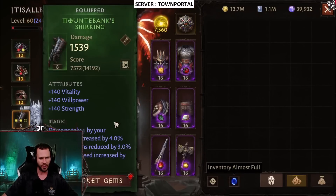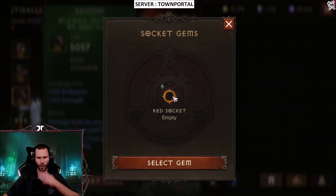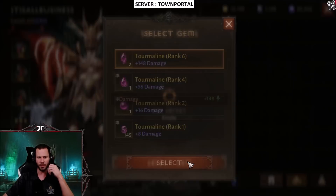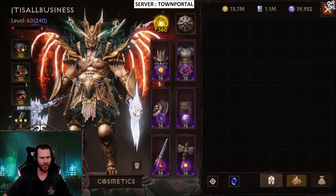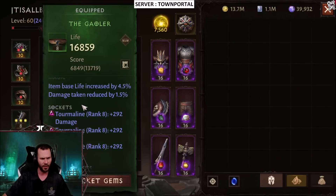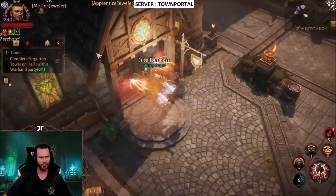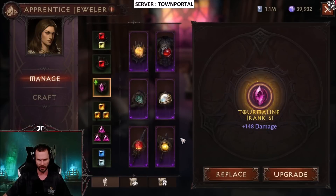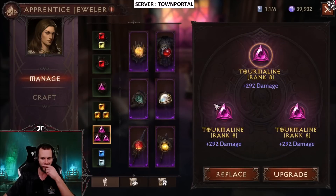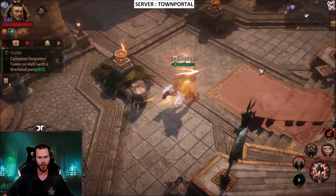I need to equip these gems first and then I'll save the loadout. Let's go ahead and socket a red gem. I might actually be able to craft this gem to rank seven — that should bring up my damage as well. Everything else is socketed. Let me see if I can bring that tourmaline up to rank seven — yeah, I can actually do that. Now we've got a rank seven tourmaline, so we have three rank eight tourmalines with one rank seven, which is pretty powerful.